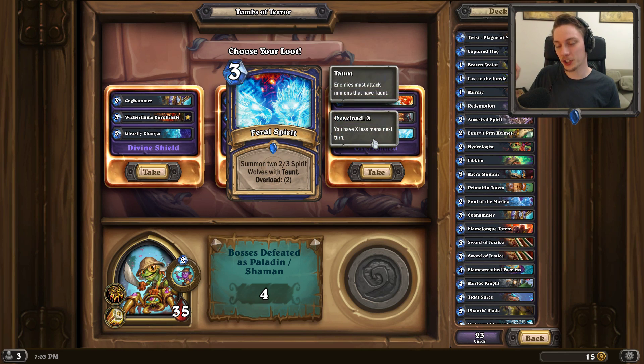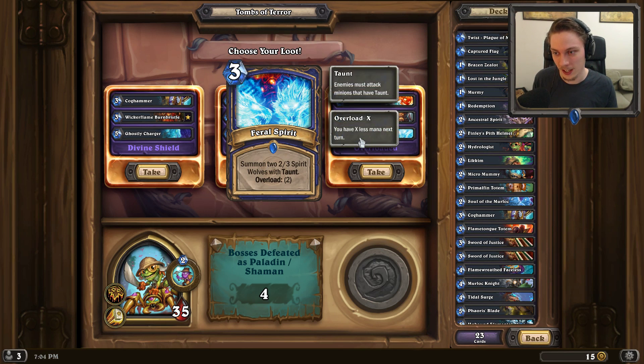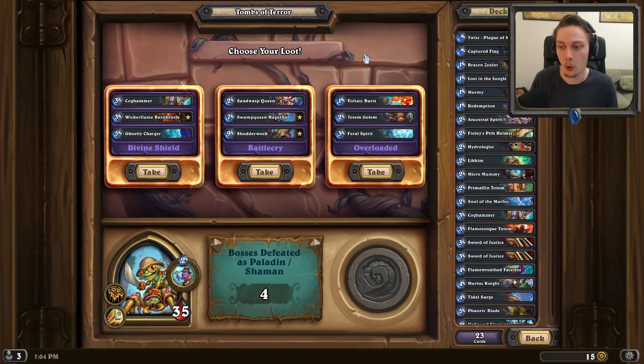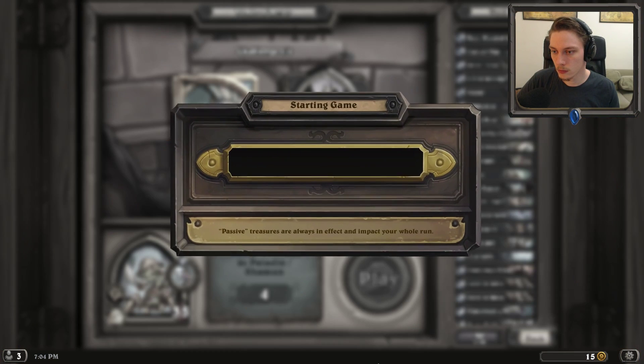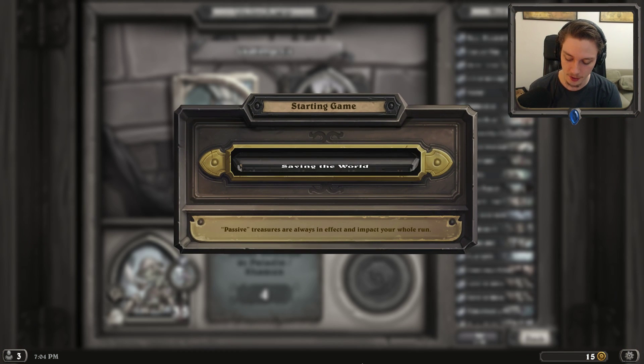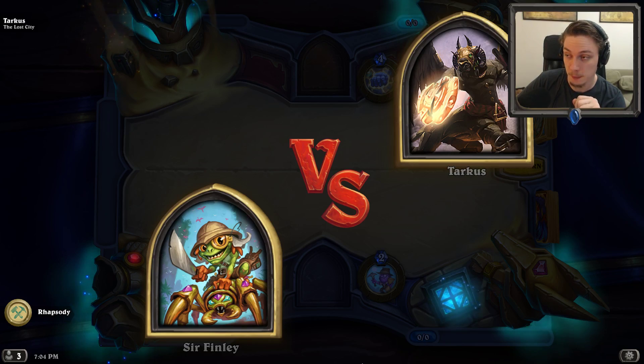I read Overloaded and I was like they're not minions, but they're spells that summon minions. So we get two 2/2 Sparks with Rush, and we can also get two 3/4 Spirit Wolves with Taunt. Definitely that. Tarkus we've dealt with before - there was actually one, I think, the sixth boss threatened us in the previous run. Keep an eye on it.